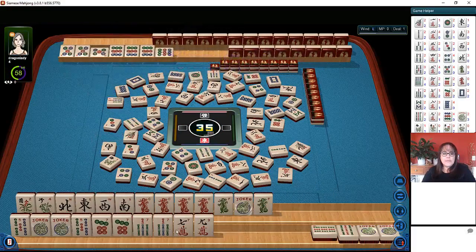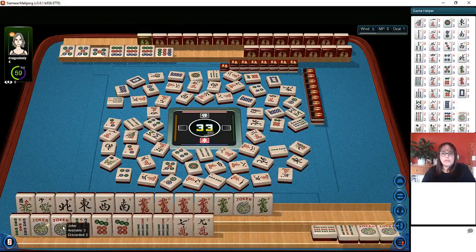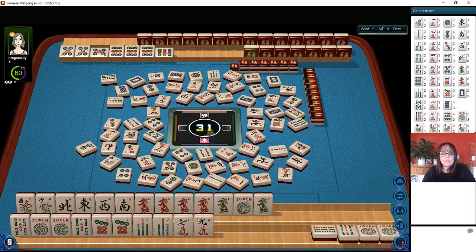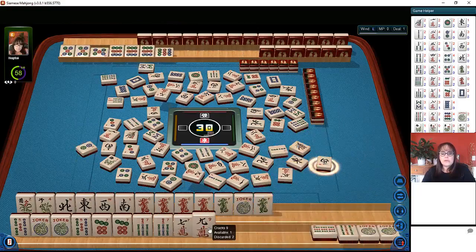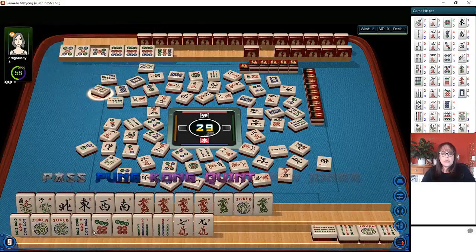We're in the end game now. Six bamboos. We might need to declare mahjong soon — we could use this joker up here for the dragon hand. Six bamboos — we have two discards... actually one discard. We're one tile away from double mahjong. We need a seven crack here and eight bamboos to win that hand. They got one of the jokers, which is fine. We need a seven crack to win here and a green dragon up here.